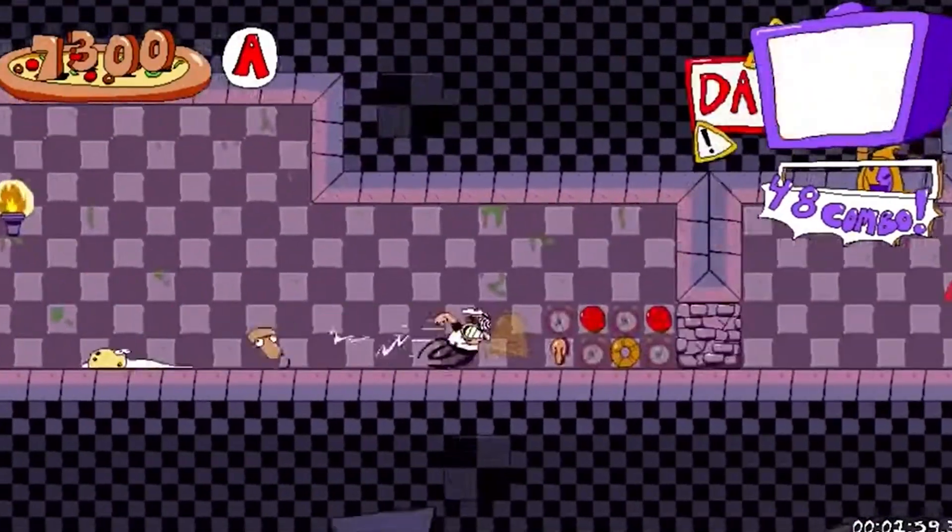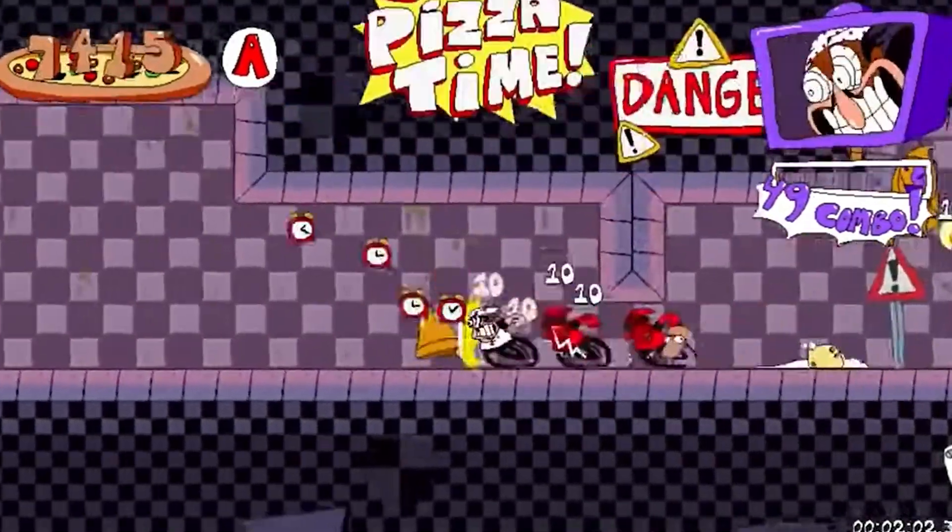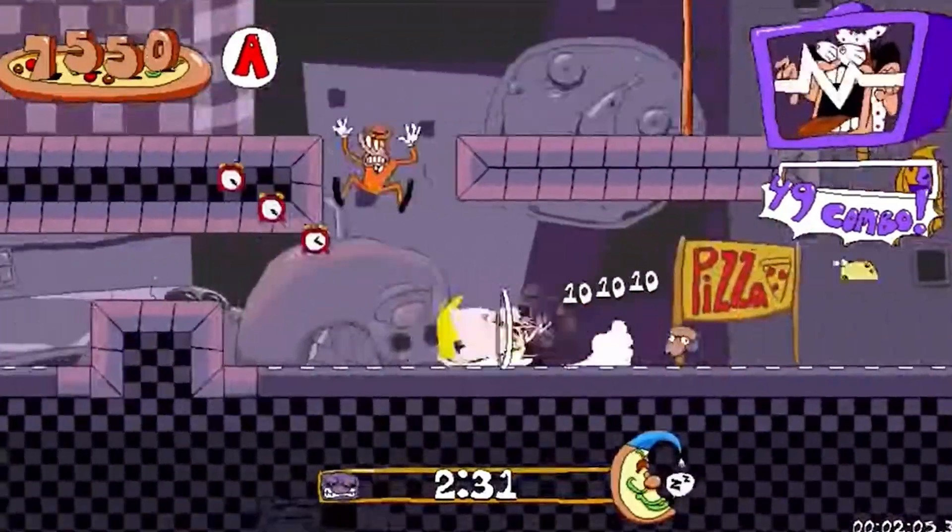The core gameplay of Pizza Tower is to make it to the end of the level, where you'll break down a wall, and then you need to rush back to the beginning of the level to escape before it falls down.